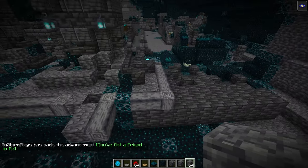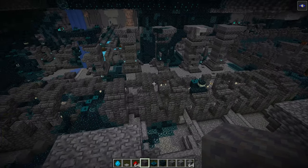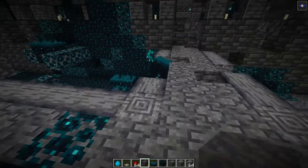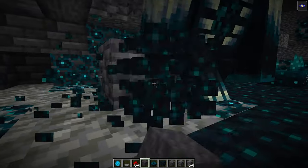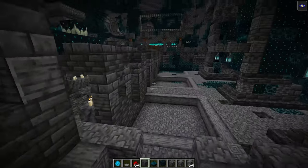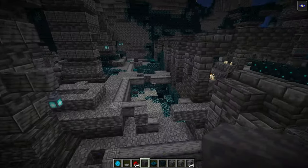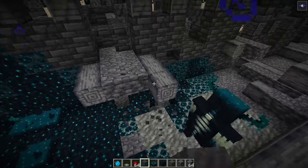We also have mud. They have the mangrove wood and all that. That's pretty much the new update summed up. The Warden has a lot of stuff, and I didn't go over every single little detail about every block and all that. But if you want to check it out, just go and play.